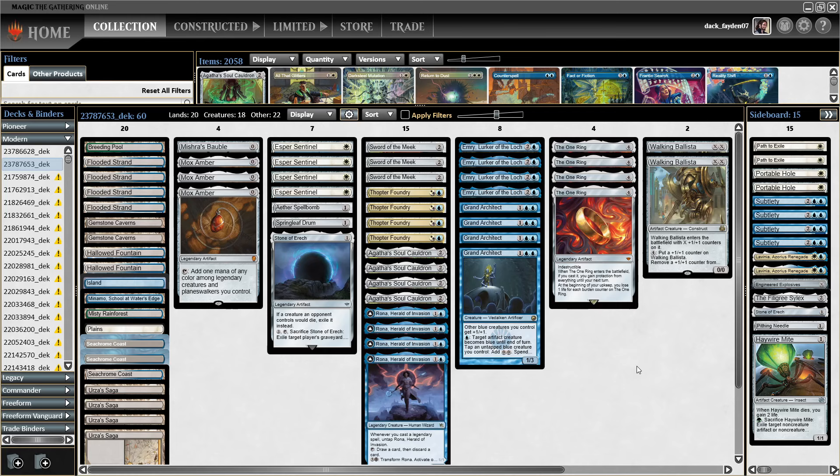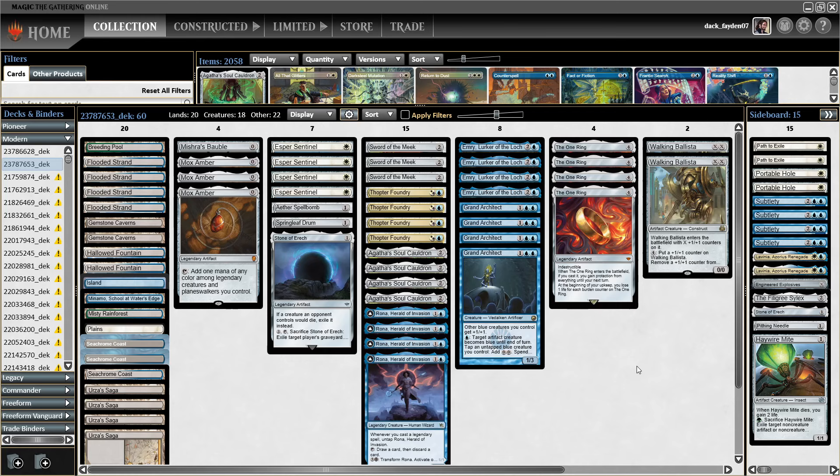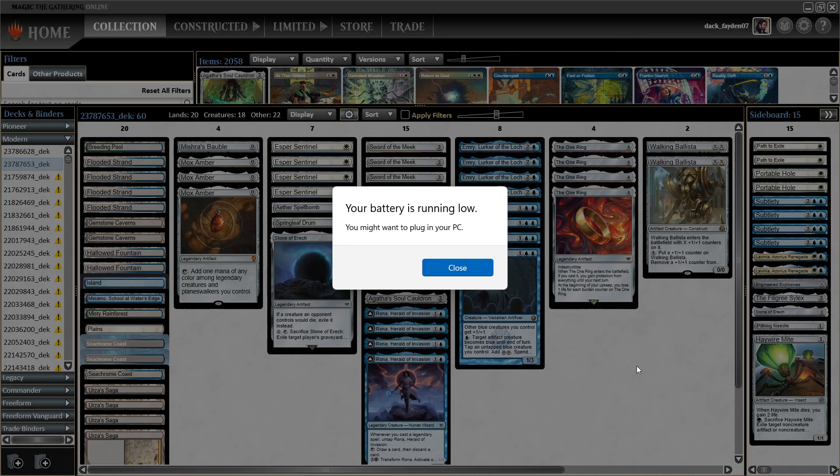This deck is just so good at creating infinite Thopters — basically all the games I've won were on infinite Thopters. Some you win with Saga, but most are on Thopters. It's so efficient at getting them through all the removal opponents throw at you. The deck feels really good and is very fun to play. Those crazy turn 3s are really fun — a specific enjoyment in casting five or six spells especially using Grand Architect and Rona's abilities. Rona is really crazy in this deck with all the legendaries: Agatha, Emry, Mox Ambers, One Rings, and Urza Saga is also legendary. Friendly reminder to click like, subscribe, and comment in the video especially if you had gameplay experience with this list — I'm really interested to see how it went for you. Thank you for watching and goodbye.